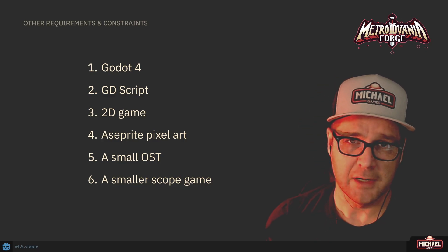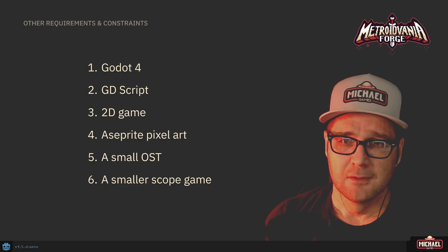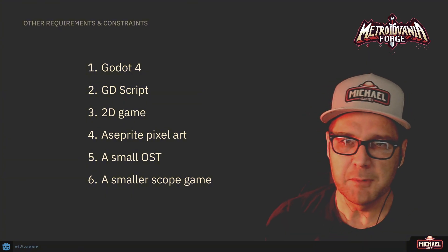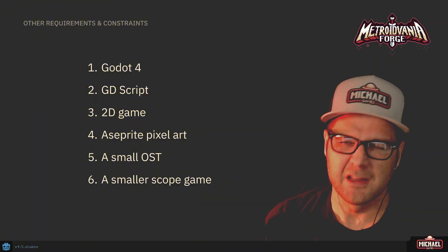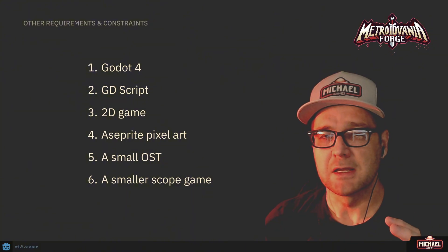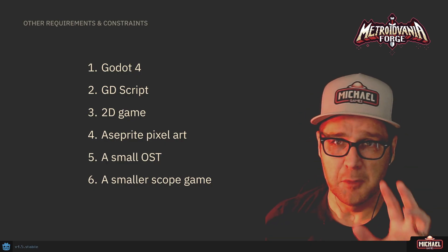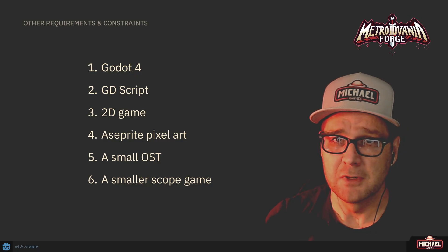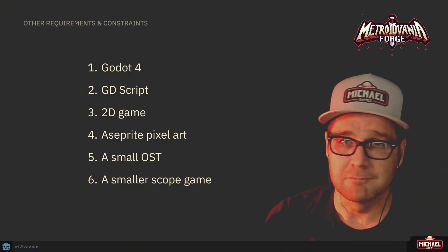It's going to be a smaller-scope game — that's important to define. I'm not making a full Metroidvania with 150 rooms and 18 bosses. It's going to be small: maybe two boss fights, and a series of rooms — maybe 10 to 15 — something that lets us explore the feature set, with some basic enemy sets. These constraints are designed around the fact that I'm making a tutorial series. If this is your first game, do yourself a favor and stick with this: build the basics, then use that as a platform to build more advanced games in the future.